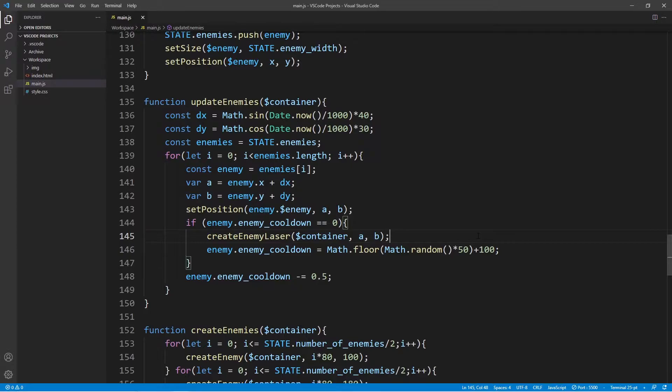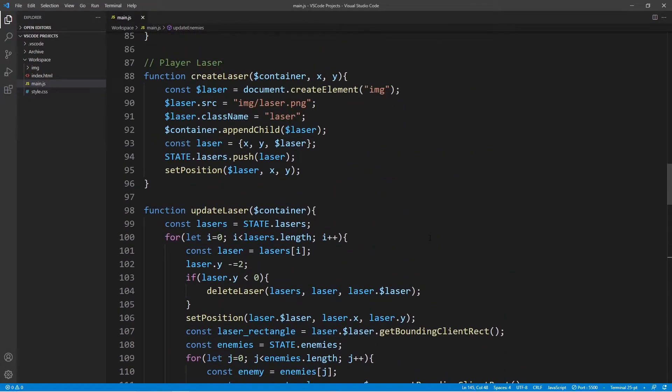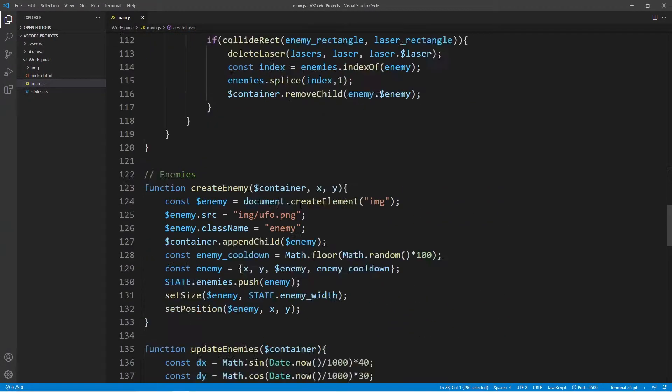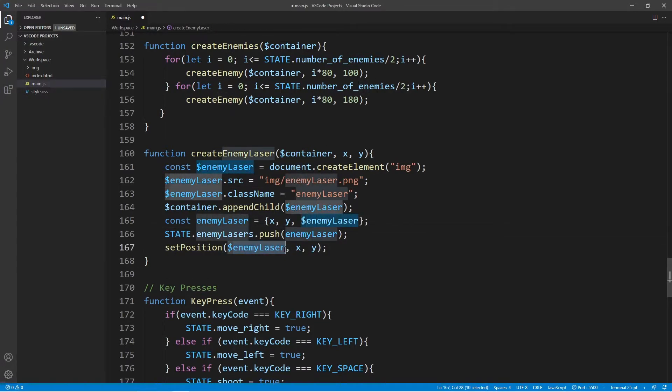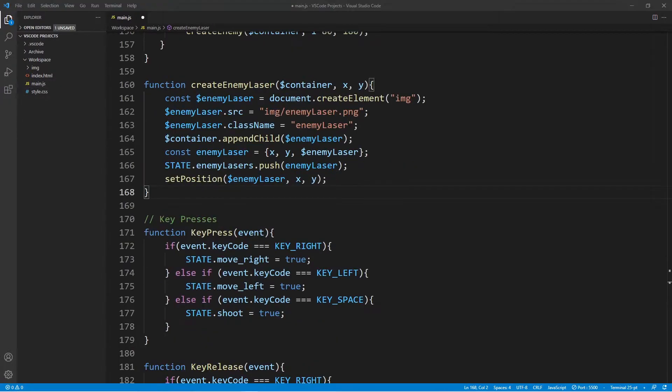The create_enemy_laser function is going to be really similar to the create_laser function which we've already created, which creates the laser of the player. So let's go ahead and quickly copy that to save a little bit of time, and we're going to make two small adjustments. The first one is we're going to rename it, and subsequently we need to change the laser to the enemy laser. After a call to create_enemy_laser is made, a laser is created — but we also need to update it to make it move across the screen, which is what our next function is going to do.